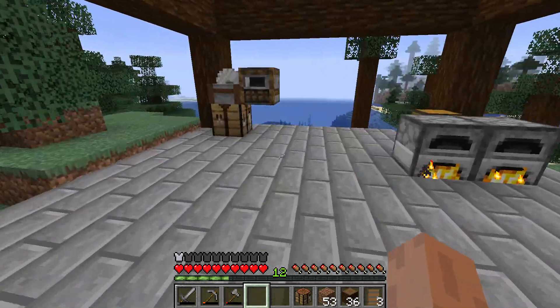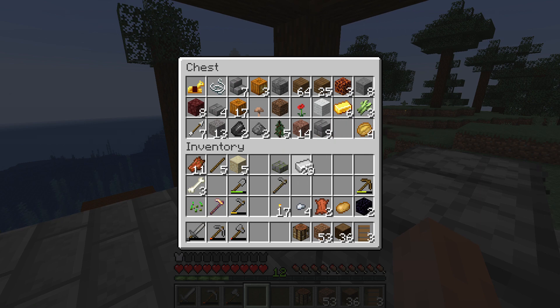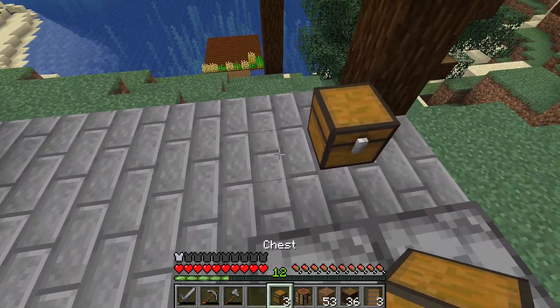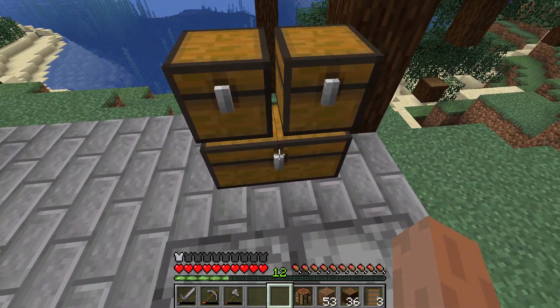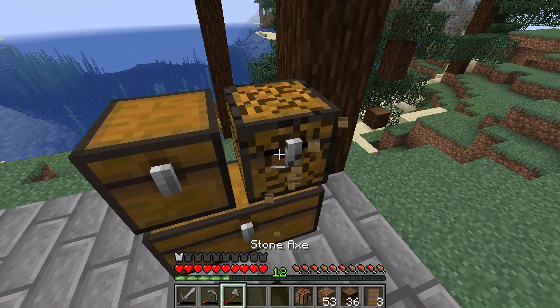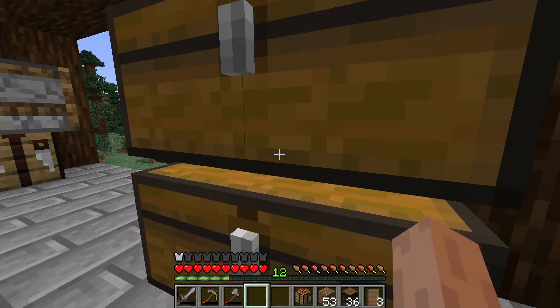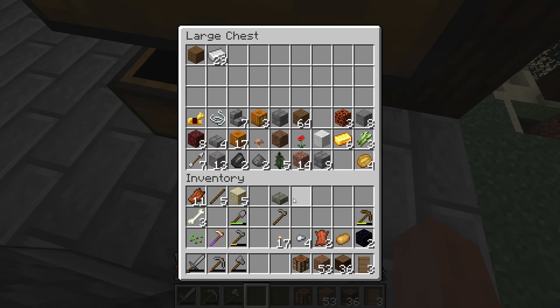So I want to make some iron armor and maybe tools. I should really make this into a double chest because it's already full. Let's go ahead and make another double chest - bam. I need to watch out for that iron. I'm gonna grab some planks for sticks, make a little bit of sticks, and then we're gonna go ahead and make the armor.